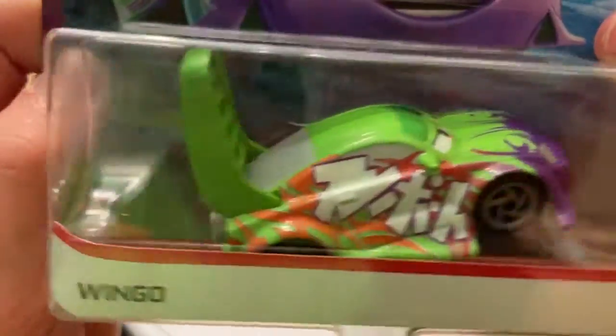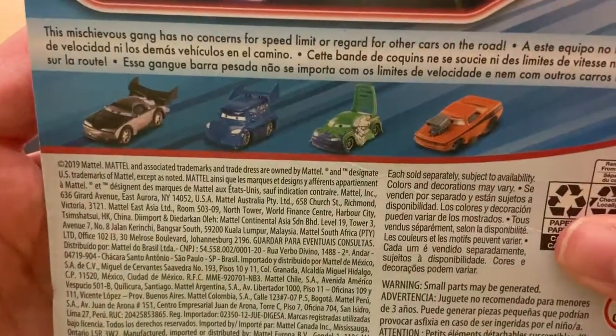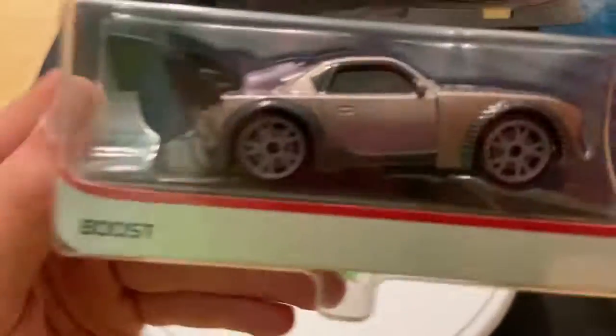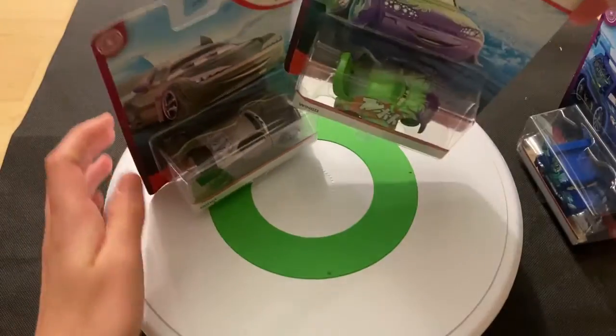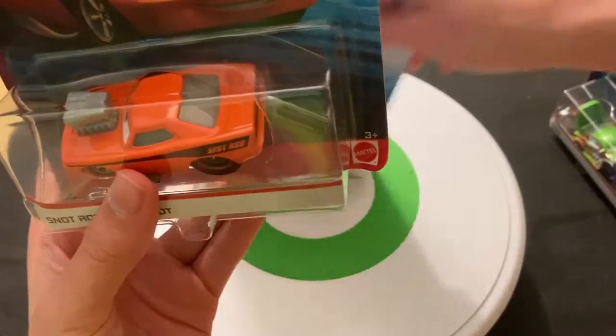Here is Wingo, who I believe was released after DJ. You can see they've got Boost on the back as well, so this had to be released after DJ. Then here is Boost, who looks to be like the leader of the gang. There's a nice card art of Wingo and Boost. They've been using this card art for all the tuners since they were first released in 2006. Let's get Snot Rod out of the package.